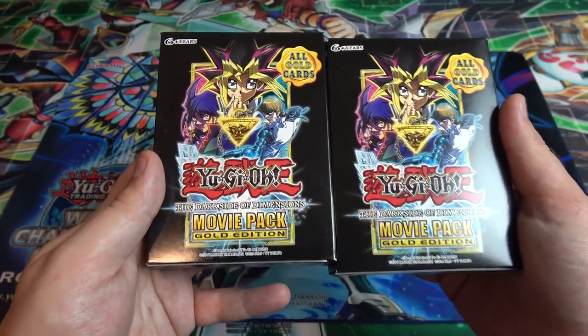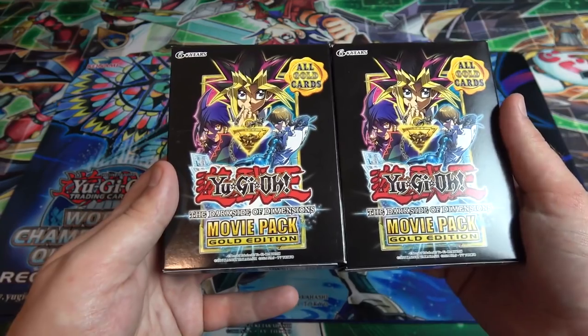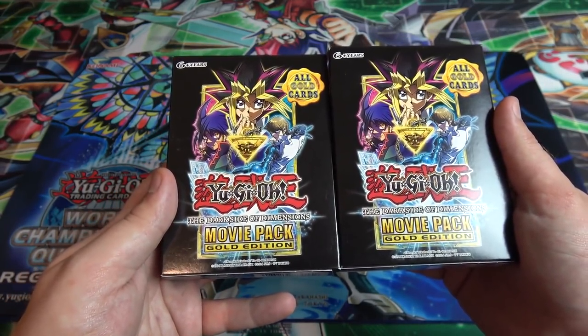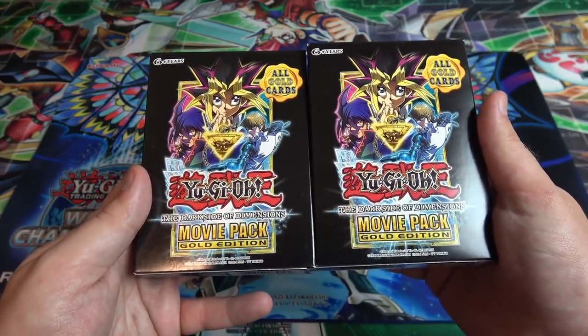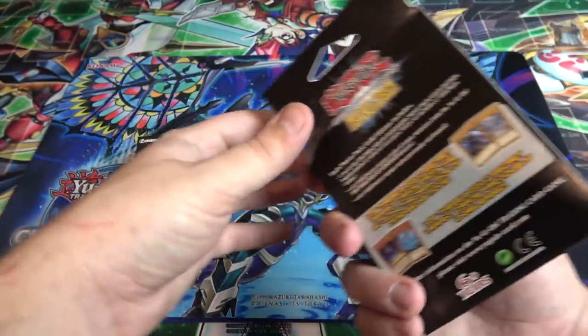I'm kind of glad to actually have these now, because when they first came out I was like, why would you — they didn't really add anything besides the promo cards. But now since Dark Side of Dimensions packs are actually kind of hard to find, these are a little bit easier to find. So let's go ahead and open these up and see what you can get, because I still like a lot of these cards from this set.